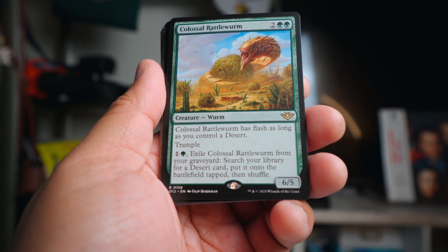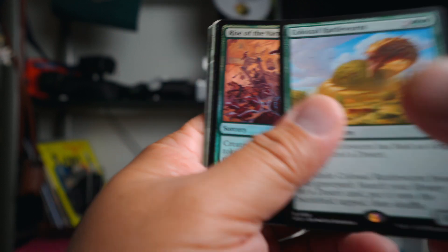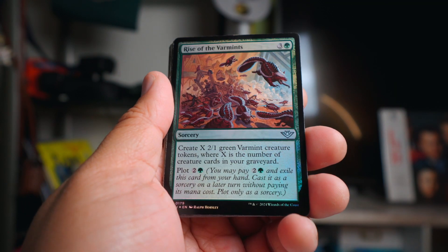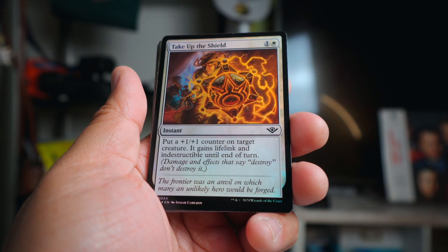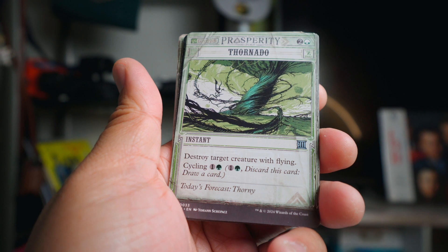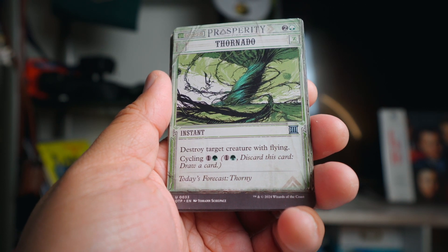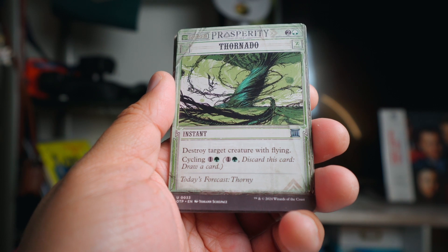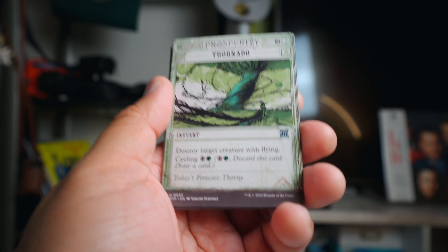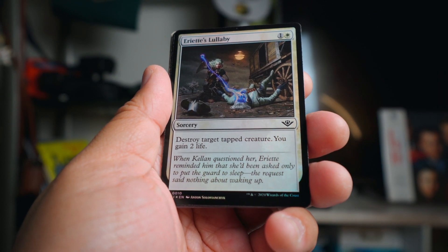You can also exile it from the graveyard to get a desert card - it's a six-five for four mana, which is incredible. Rise of the Vermint never got played and I don't think I even had it in my hand. Take Out the Shield same thing, didn't really get played. Tornado was actually good though - destroy target creature with flying. I didn't have a lot of reach and was worried about flyers, and this card held its own.